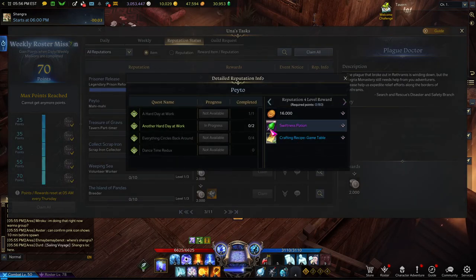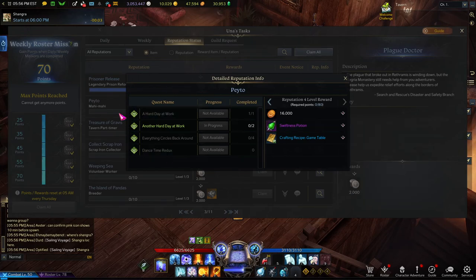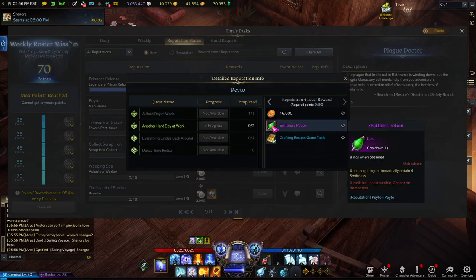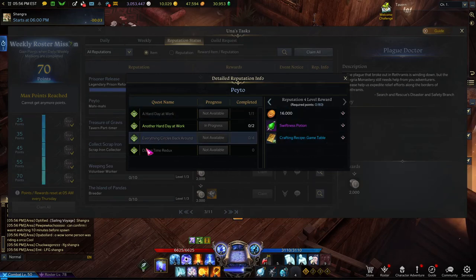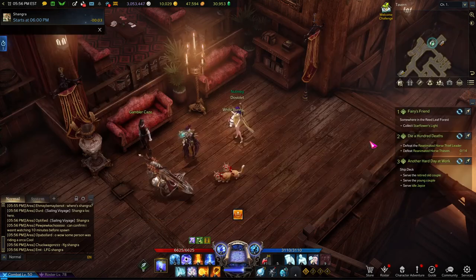As you go through the Payto quest line, you get a swiftness potion and a game table, so if you want to make your stronghold look a little bit fancy when it comes to games — specifically I believe it's like a poker game table, though I don't have it yet — you'll want to go through this set of quest lines.